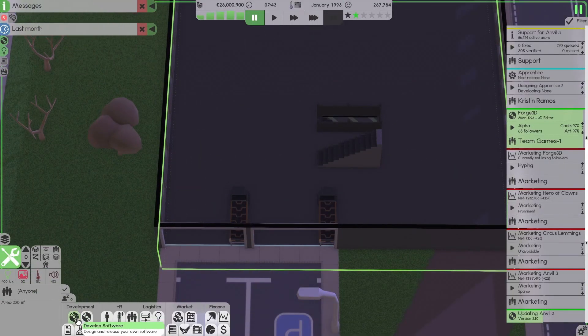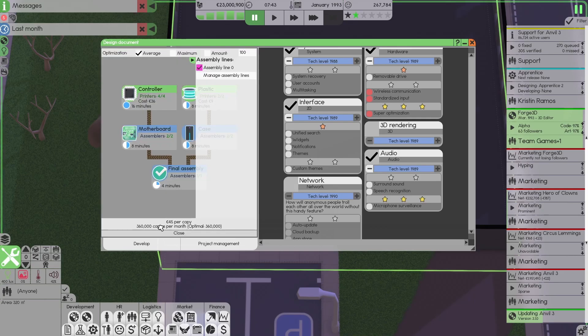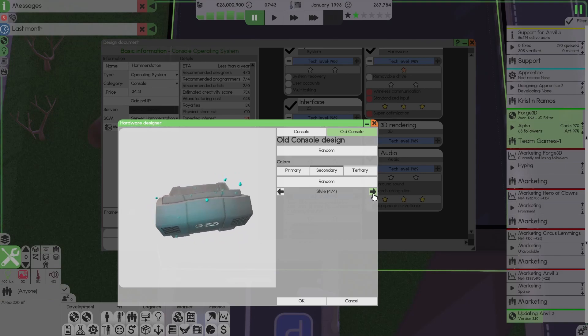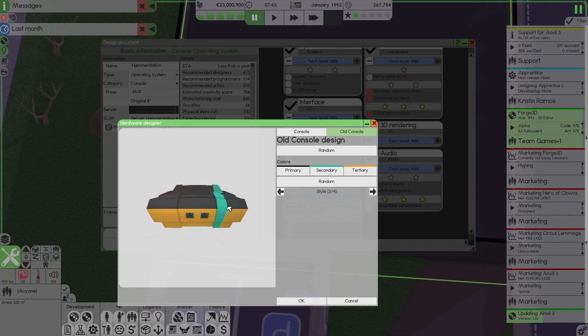Back to this screen again — Hammer Station, manufacturing. Yeah, okay, do that. Design — that's going to be an old console. What style do we want? Let's hit random a few times. Oh, that's nice, I think. Well, more or less. Make it a little bit blockier.